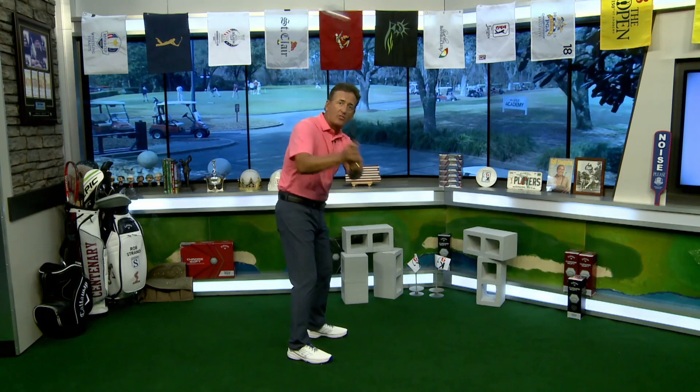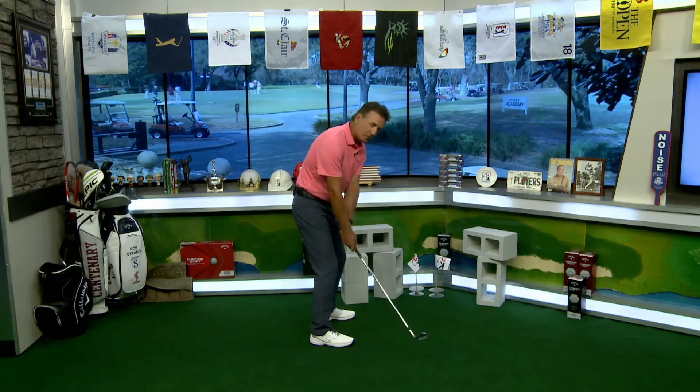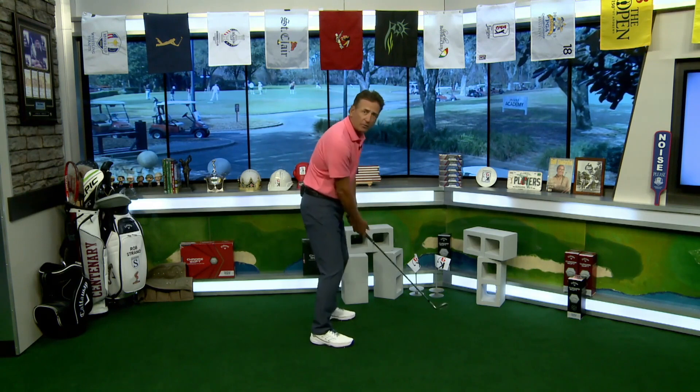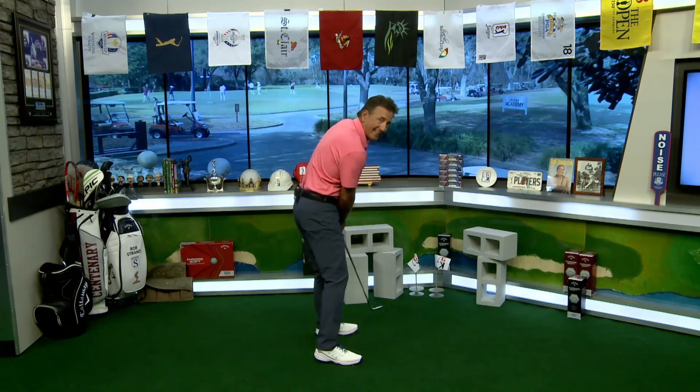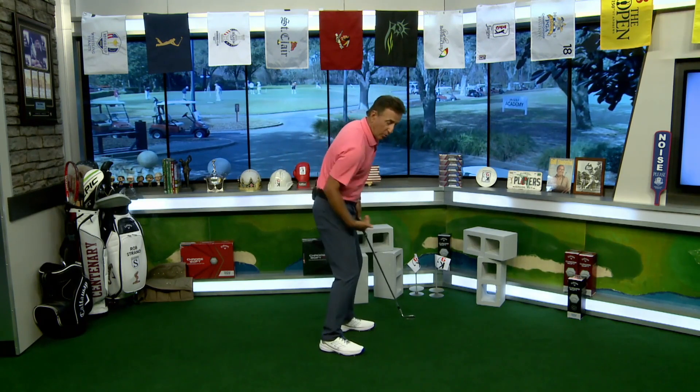It's Quick Hits — I'm going to give you some quick stuff to help your game. First thing: when you're swinging the club, here's a simple thought. If you are an over-the-topper and the club comes down this way, I want you to think: as you swing back, make the club come closer to you, and as you swing through, make the club go away from you. So you come back closer, and then as the club comes down, it goes away from you — it comes towards you and then goes away.